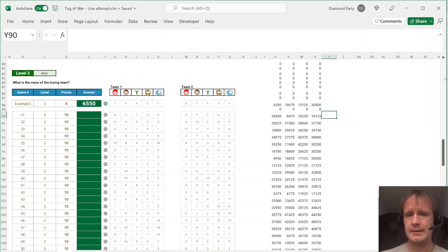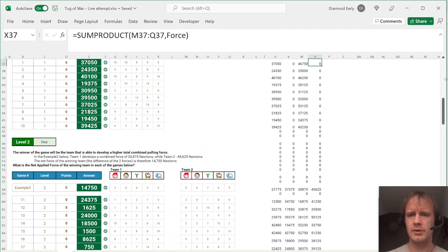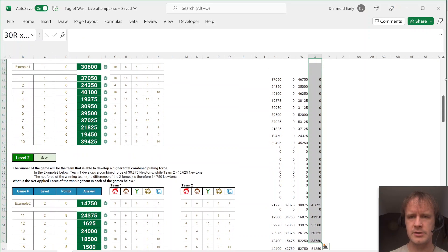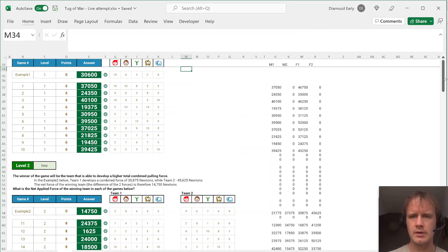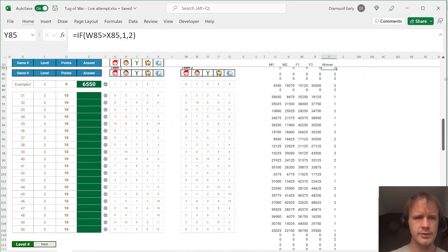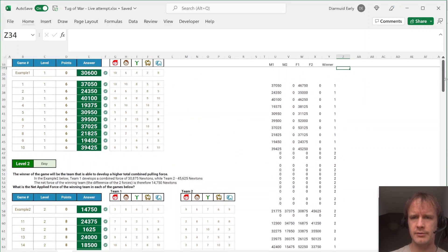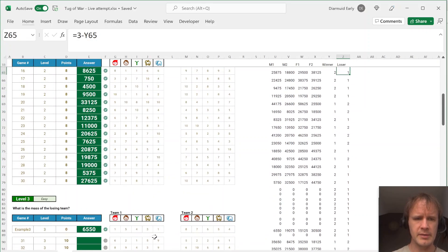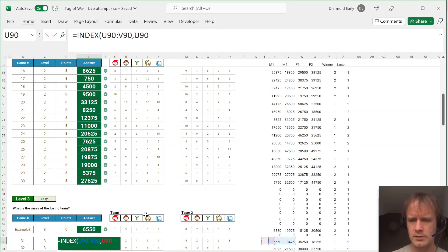Question three is the mass of the losing team. It's useful to have a winner column: if Force 1 is greater than Force 2, Team 1 wins; otherwise Team 2 wins. Then 3 minus that gives the loser number. So the mass of the losing team — we just INDEX into the mass array by the losing team number.